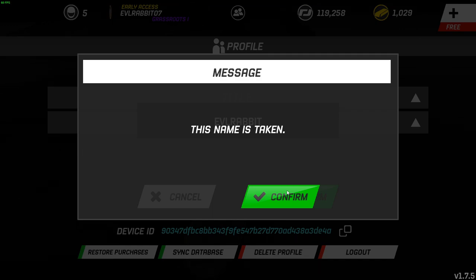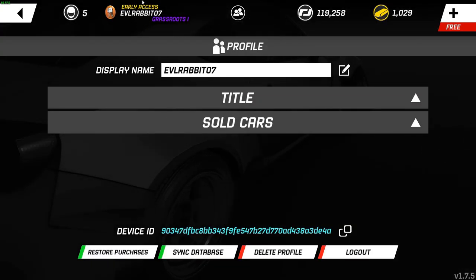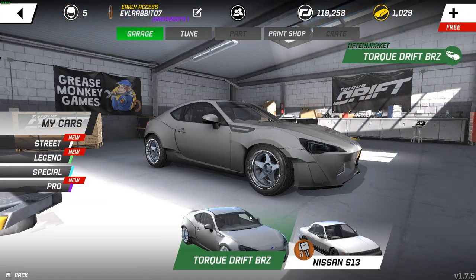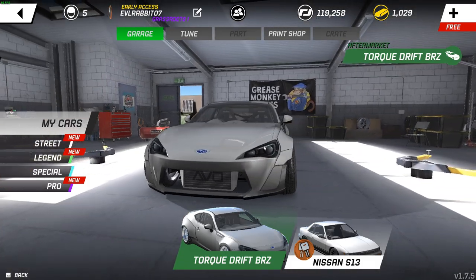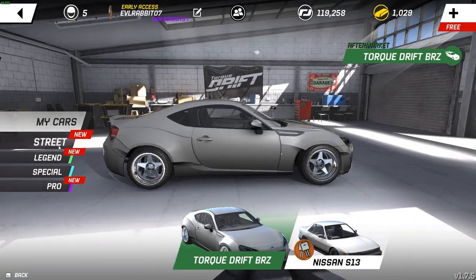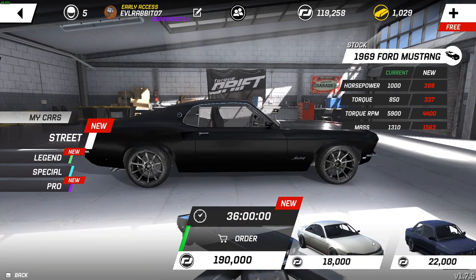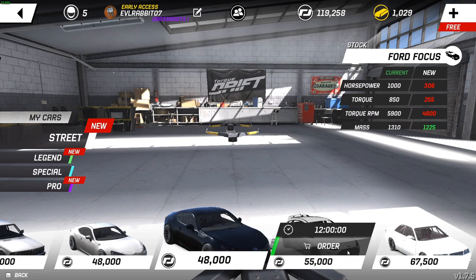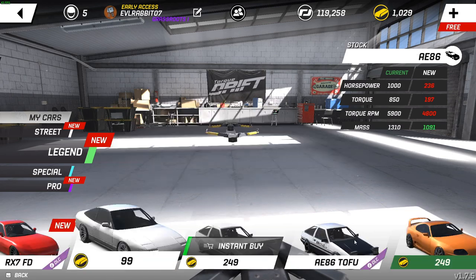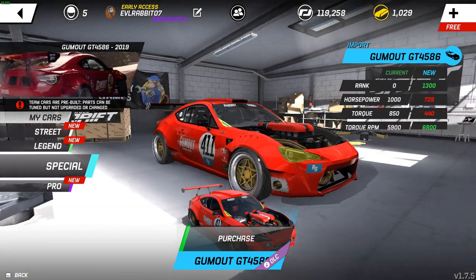I am EvilRabbit07 here on the PC Torque Drift version. We did get that early access title — we got some money, some gold, and of course we got the Torque Drift BRZ, free with early access when you buy the game. We do have all the good cars in here, every single one from the mobile game. Got some legend cars as well — 240, 180, GTR, Supras — and we got Ryan Turk's special car too.